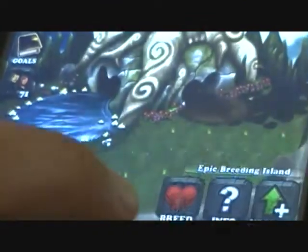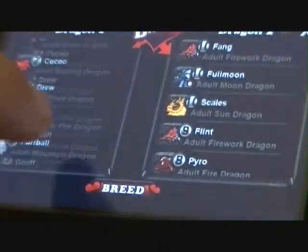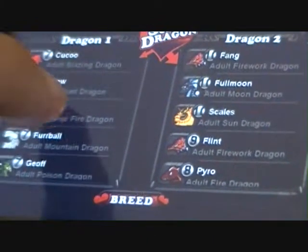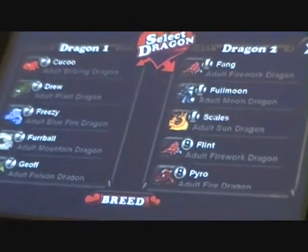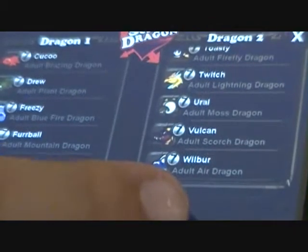So basically, you breed a plant dragon, a regular plant dragon on the left — doesn't matter about the level — and an air dragon on the right, and doesn't matter about the level.